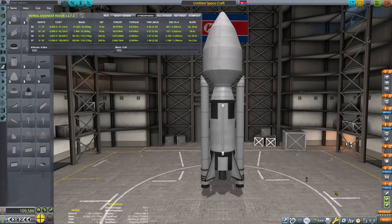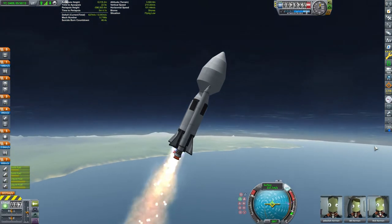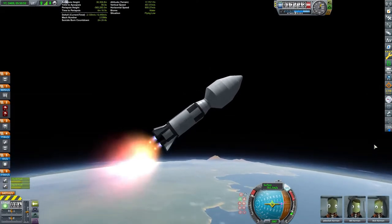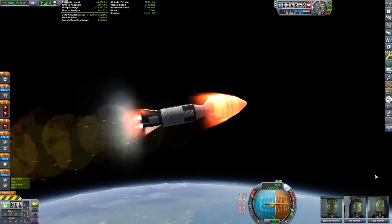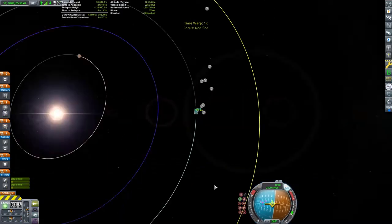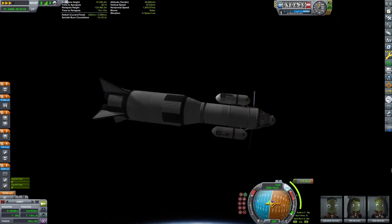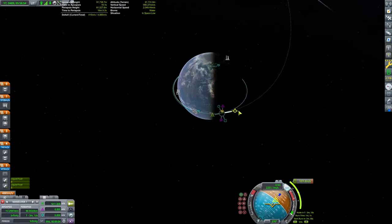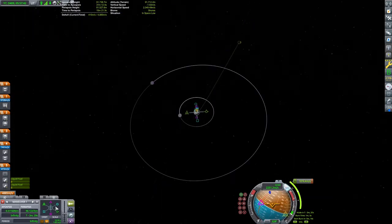We are already at the transfer window for Duna. So once in orbit around Kerbin we can plot the ejection burn maneuver that will take us directly to Duna's sphere of influence. It is important to use transfer windows — you can check out my transfer window video to see the importance of doing that for going to Duna. Our rocket is way overbuilt; a good player can land on Duna and return to Kerbin for 6,750 meters per second of delta V, and we have about a thousand more than that.